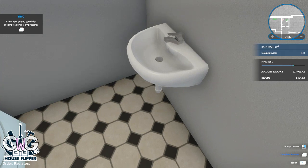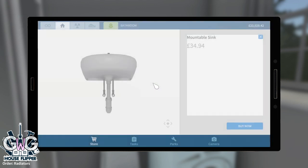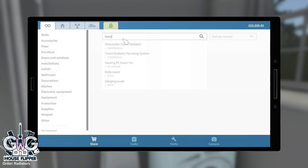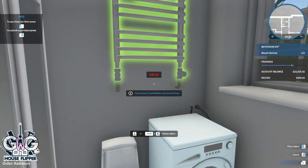One more item left to install: the towel radiator. Again, search for it on the tablet, place it on the wall, and then assemble it.